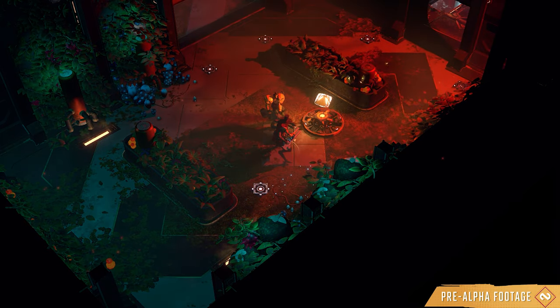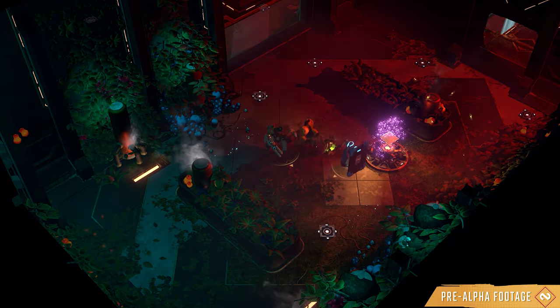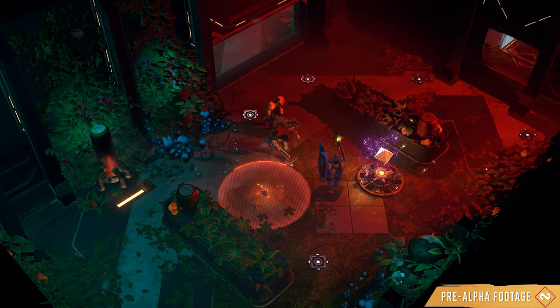Plus, during critical gameplay phases, everything may start blinking red, or the main lighting might even disappear. We also used half-tone patterns to emphasize the comic-inspired art style.